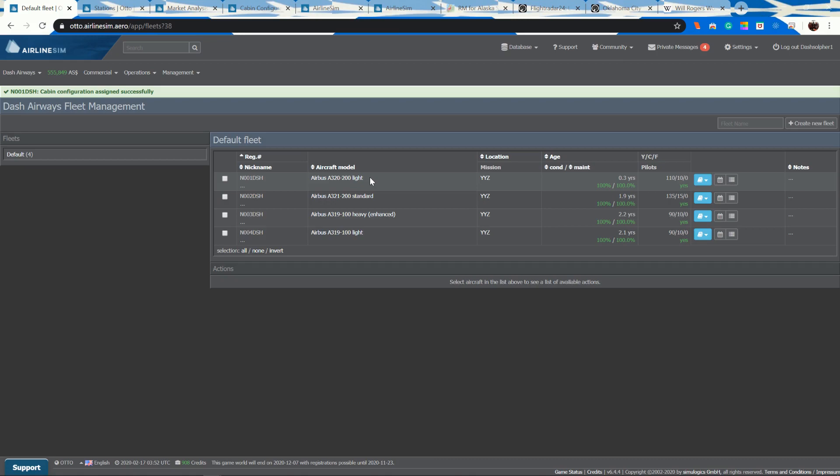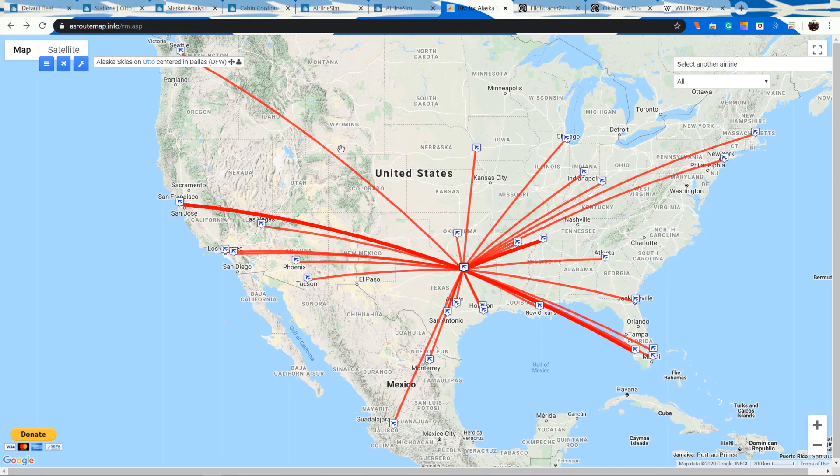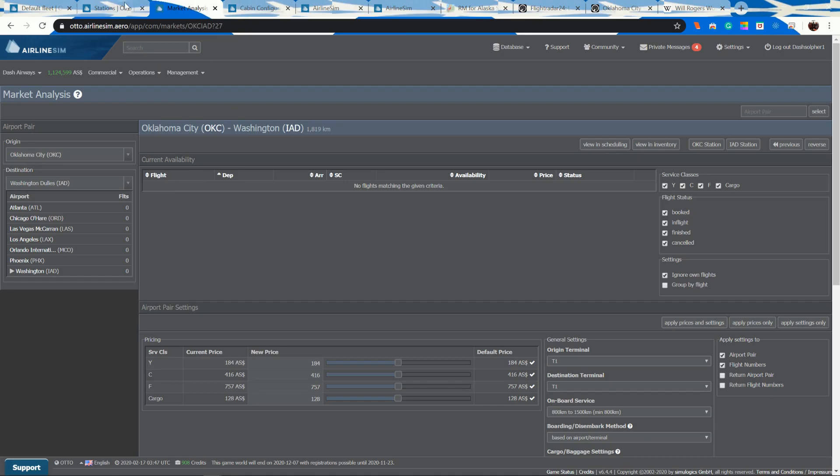Before going into scheduling, I want to show you a couple of things. We've already chosen our stations — the places we're going to fly to. We're going to do Atlanta, Chicago, Orlando, and Washington going east, and they'll come back. Then we'll do Las Vegas, Los Angeles, Phoenix, and one more westbound. Let's add Dallas — actually, let's do Houston.